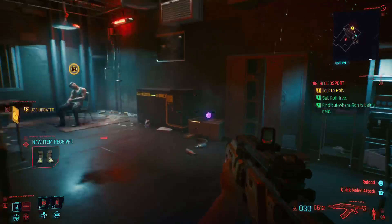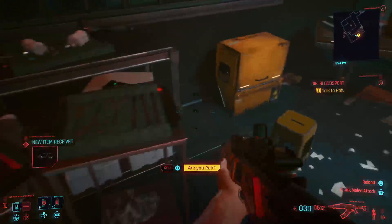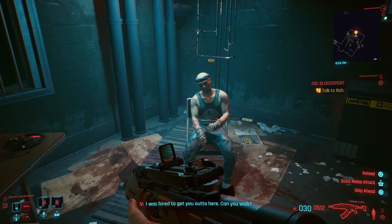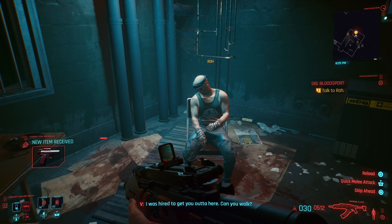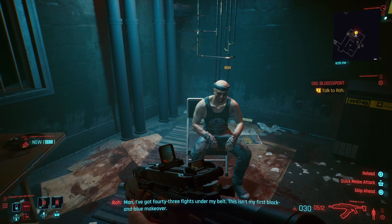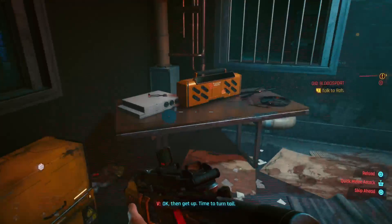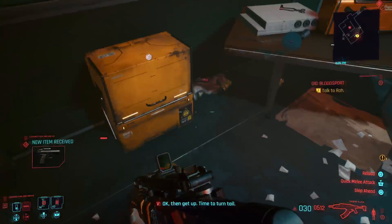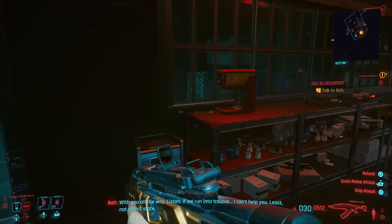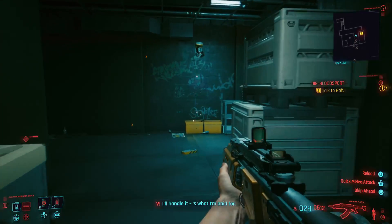There he is — there's the guy. In-game: 'I was hired to get you out of here. Can you walk?' NPC: 'Man, I've got 43 fights under my belt. This isn't my first black-and-blue makeover. Say the word.' Player: 'Behind you.' NPC: 'Okay, time to turn tail.' Player: 'I'll handle it — it's what I'm paid for.'